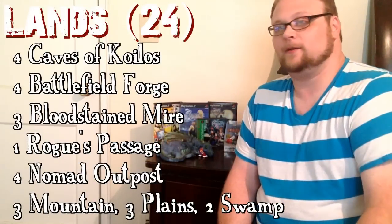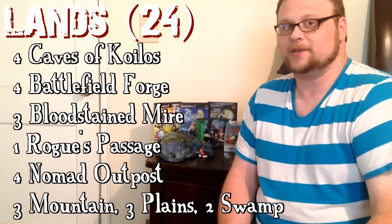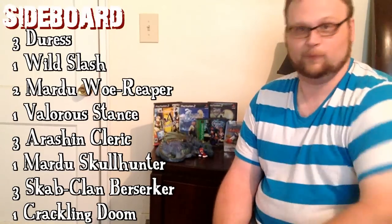One copy of Rogue's Passage is fairly important — we want to help Graveblade Marauder and Nantuko Husk get through, help a huge Lightning Berserker get through, and help Alesha get through unblocked so she doesn't die. For the sideboard: Scab-Klan Berserker against Control and decks that want to counter and kill your dudes. Arashin Cleric against decks that go under us — very good to get back into play with Alesha against Aggro. Duress against Control and Red Aggro. Mardu Woe-Reaper is good against Aggro and graveyard decks — it could be in the main, but I'd rather play Zurgo there.